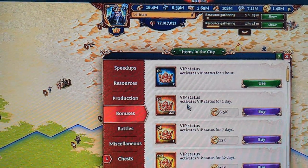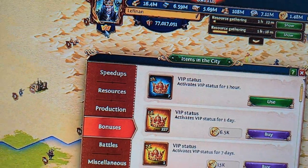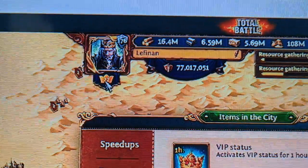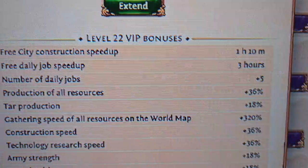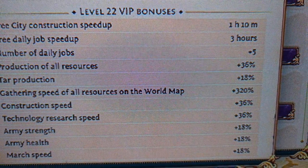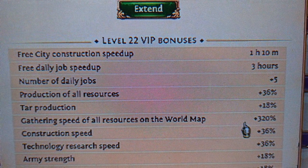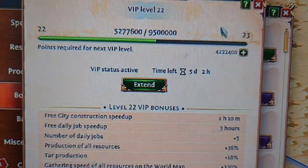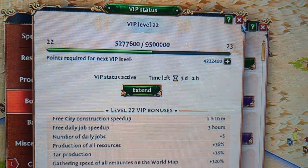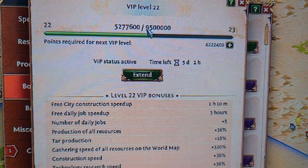Your bonuses also include VIP status — I talked about this in another video. Look at these bonuses and what exactly it does. If you do not have VIP active pretty much at all times, you need to get it active. You need to be working on it and adding to it. Whenever you get a sale or whatever it always has parts you can use to add to your VIP — they look like crowns.